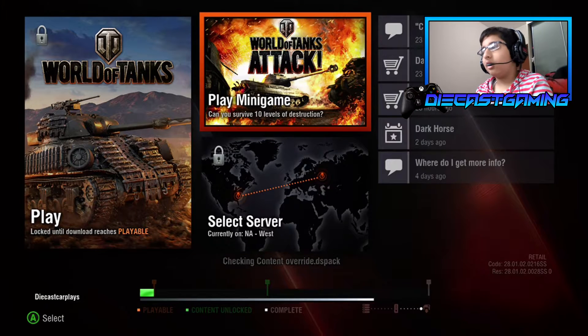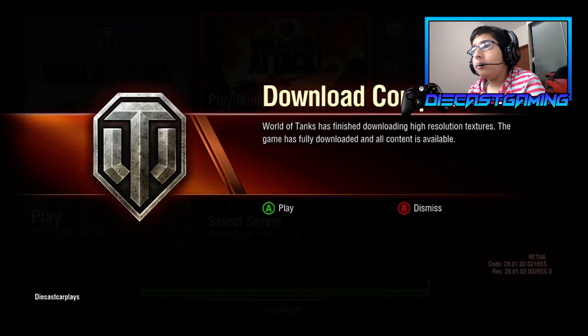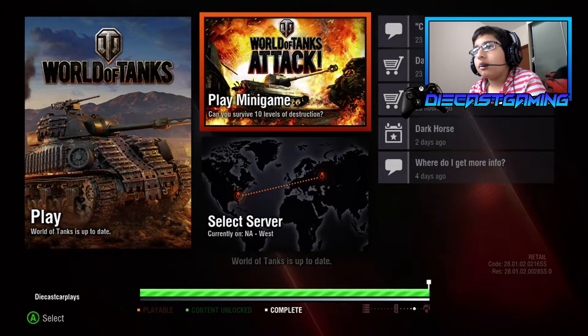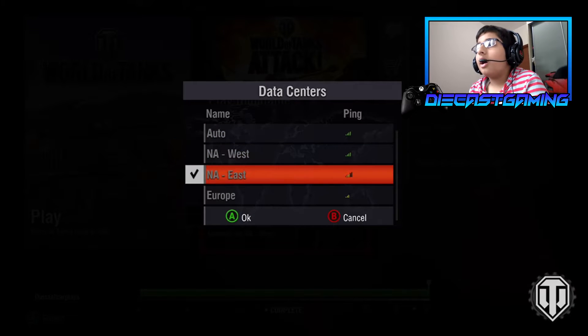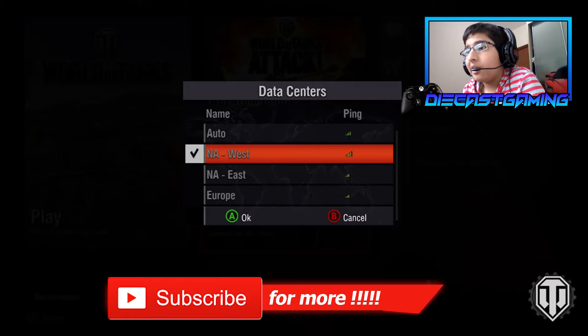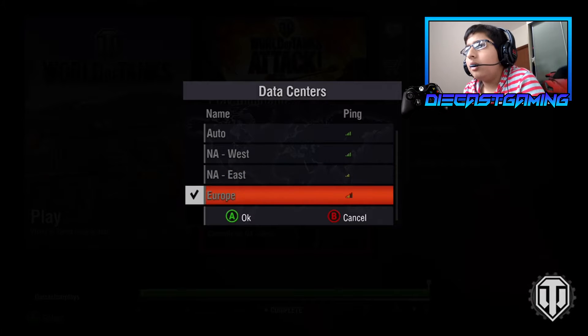It just sounds like a gun running out of ammo. Okay, play then. Let's select our server. I think we'll play the nearest server — we can go North America West, North America East, or Europe. Let's just go on auto.